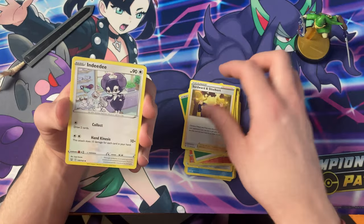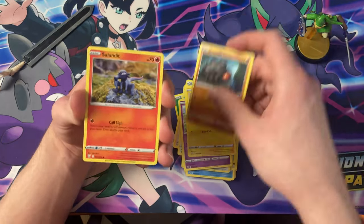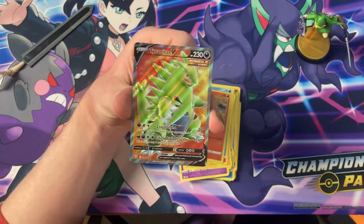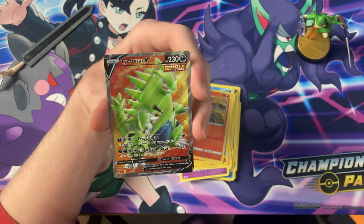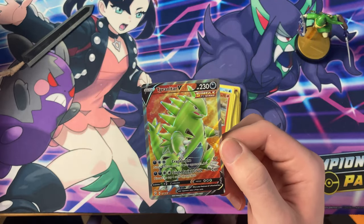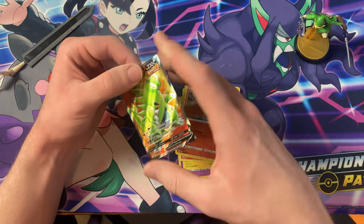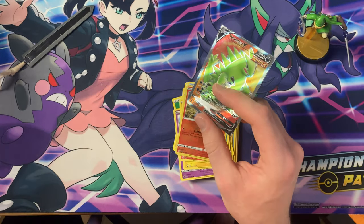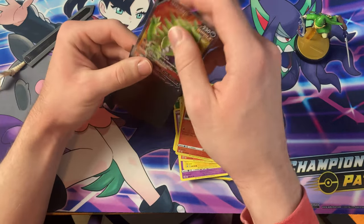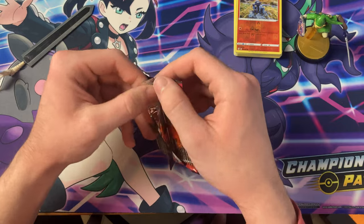Got that Leaf energy, Sorber, Shieldbert again, Indeedee, Weeping Bell, Esper, Shinx, Roly-Coly, Slandit, Corphish, the Reverse Slandit — and there it is, boys: we got the Full Art Tyranitar! I was hoping for one of these. Also hoping for that Alternate Art. Definitely one of the cooler cards in this set — actually all the Alternate Arts in this set are really cool. It's another Full Art in one of the first four packs — pretty neat.